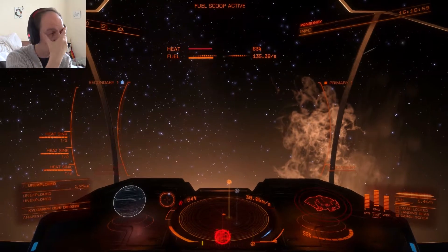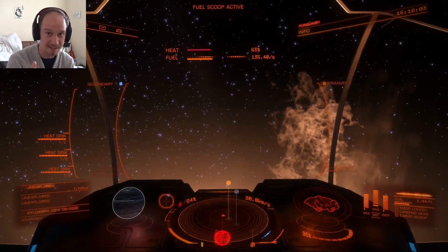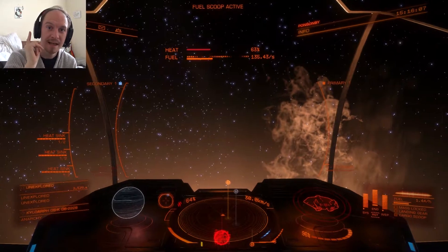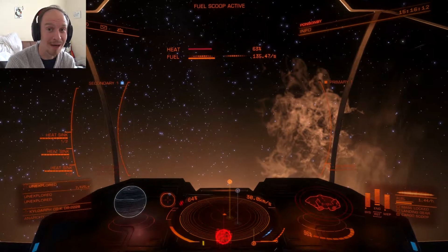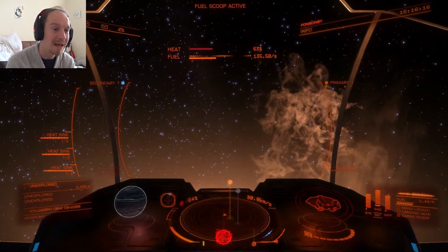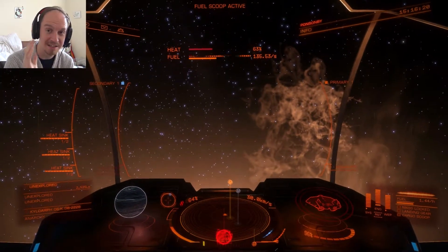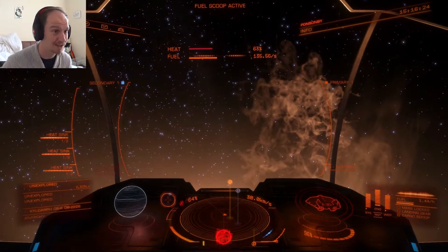My main aim at Sagittarius A is to take a scan of it. Anything around it is a bonus, but it's a supermassive black hole and it's probably sucking everything into it. Once I've scanned it and had a decent look, I am high-tailing out of there and we're starting the next leg of the journey.